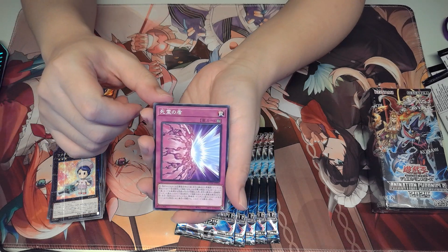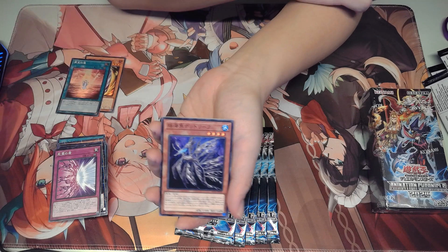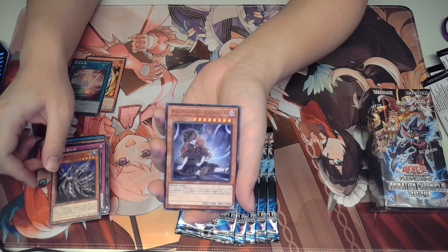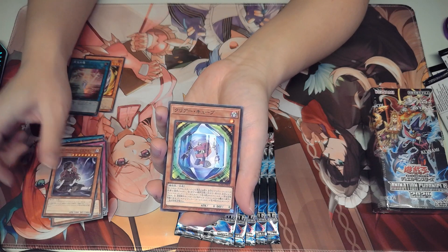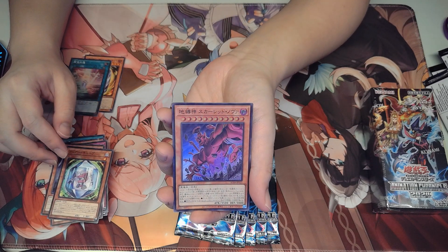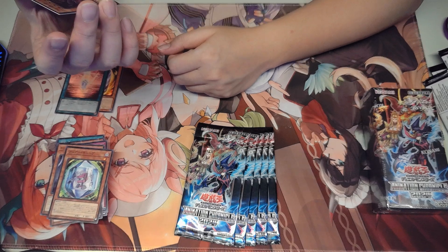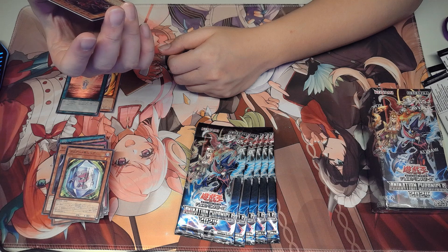It's part of the Zombie Fiend type as well. Spirit Shield, I think it's called. We got the Leaf Fish. We got the Gimmick Puppet Doll. We got another Clear World Cube. And we got the Earthbound super rare — Scarlet Nova is its name.